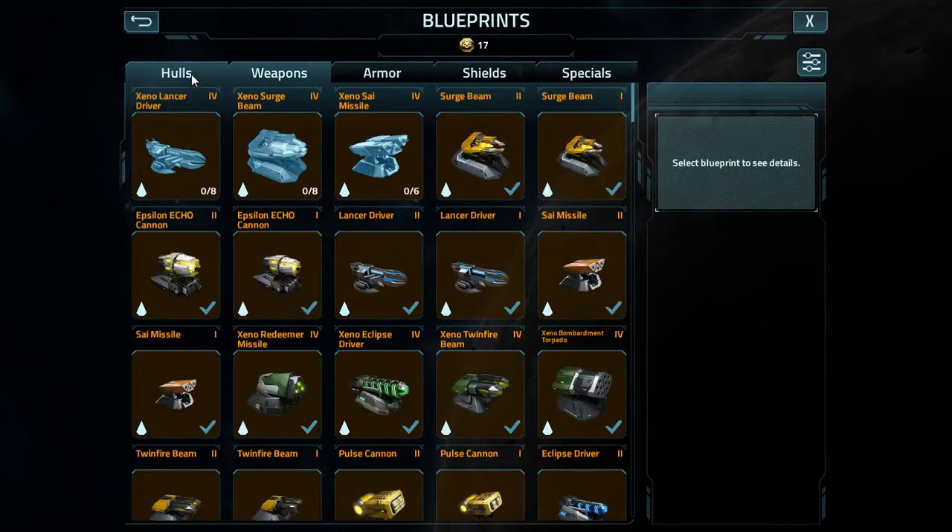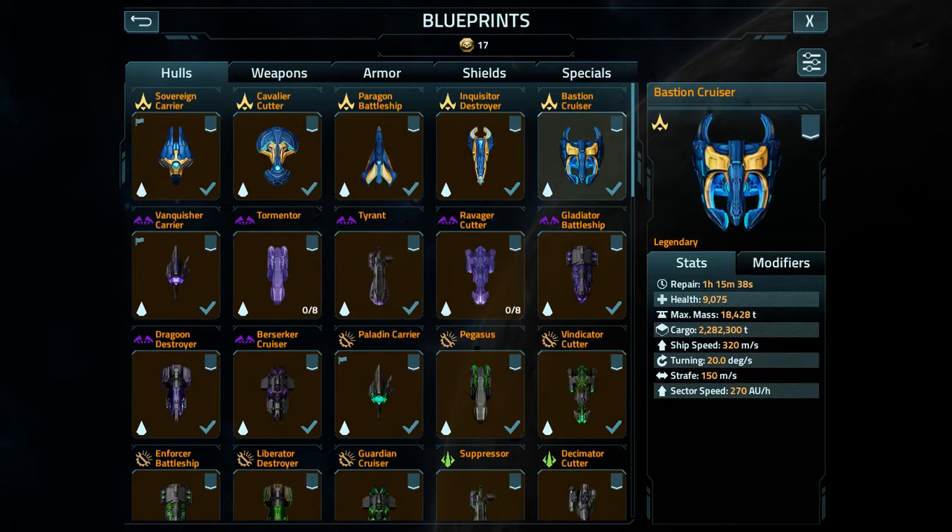I've taken the time to calculate everything for what the Droid Bastion Cruisers would look like. Support or Droid Bastion stats: repair time 37 minutes 49 seconds, health 4,537, maximum mass 9,214 tons, cargo 1,131,150 tons, ship speed 320 meters per second, turning 20 degrees per second, strafe 150 meters per second, sector speed 270 astronomical units per hour.